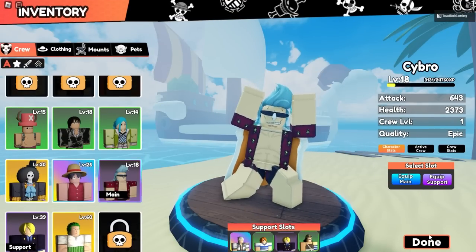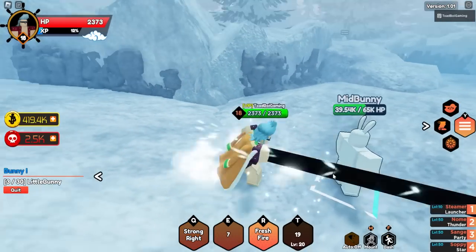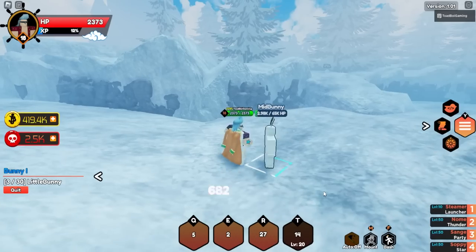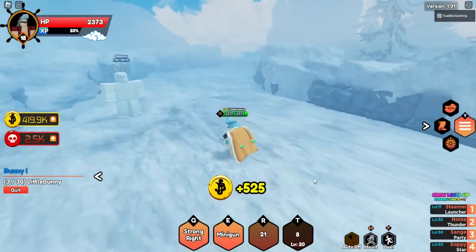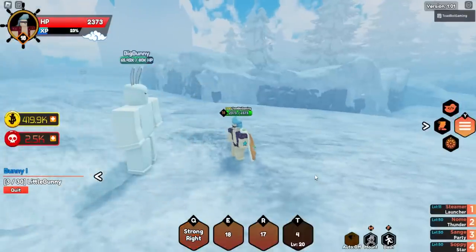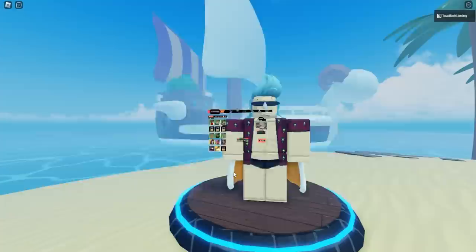Here's Frankie equipped as our main unit. Strong Right - okay! Fresh Fire - that's so cool, I like that one. They did a really good job with the characters in this update, the animations are great. And here's Minigun - oh wow, Minigun is insane!